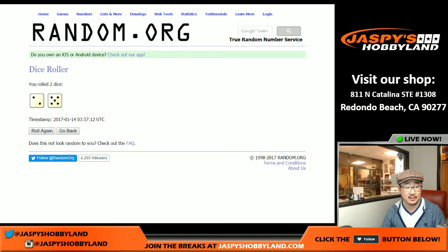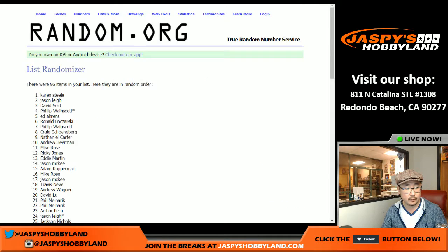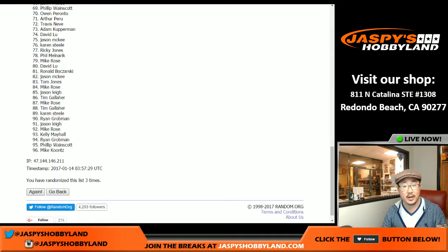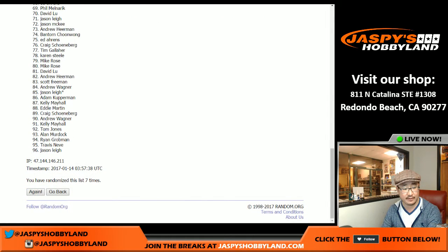We're going to randomize that list seven times — two and a five, lucky seven. Name on top gets the first square, and we go left to right on those squares. You'll see the chart or the square grid. We randomize one, two, three, four, five, six, and seven times. After seven randomizations, the name on top wins.